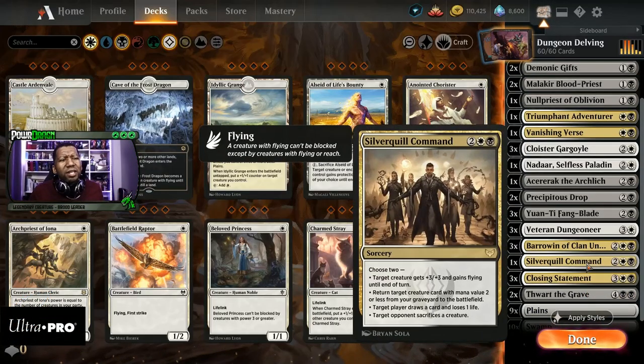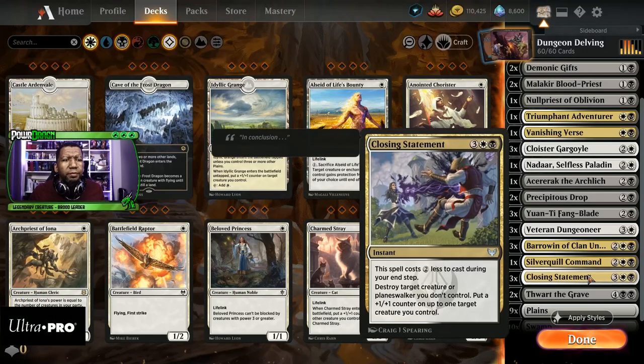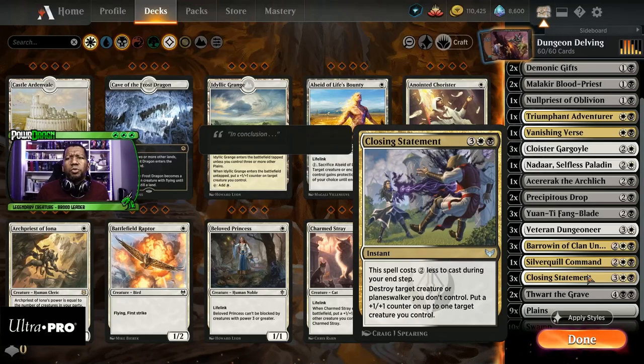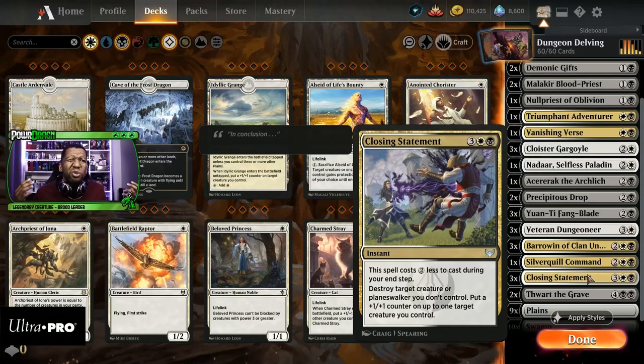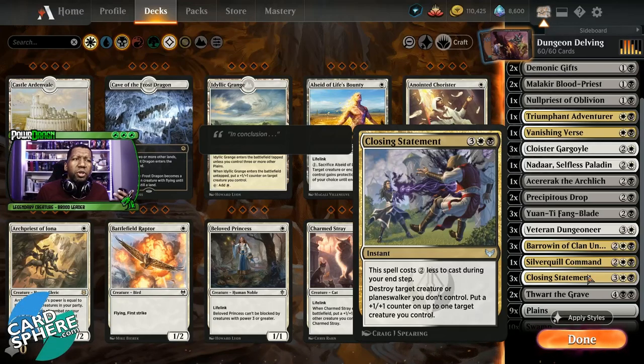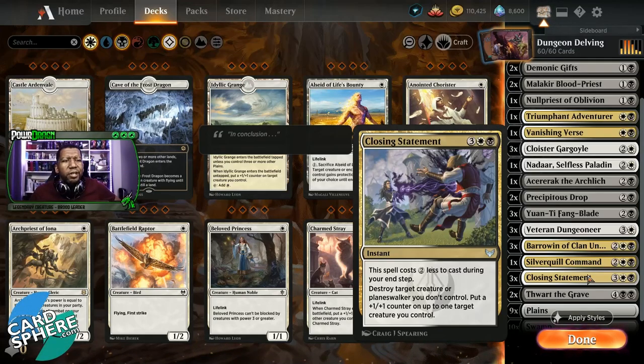Silverquill Command — I'm not sure how I feel about this card. It's kind of fine. It does a little bit of everything; nothing flashy but very versatile. Closing Statement is a removal card but I don't necessarily like it all that much. It's an instant, which is awesome, and it puts a counter on the thing, but it's also kind of slow. Even if you use it during your opponent's end step to get the reduced cost, you still end up paying three mana — just not that exciting overall.